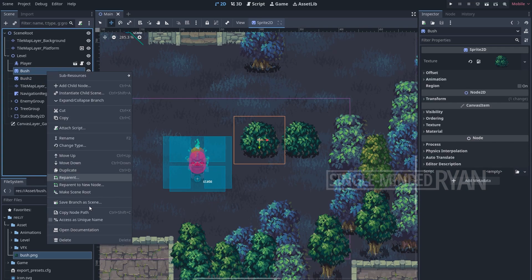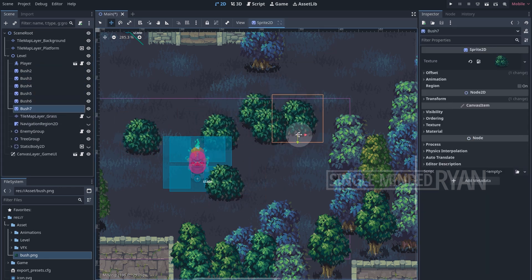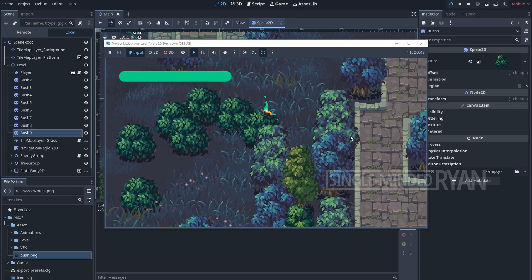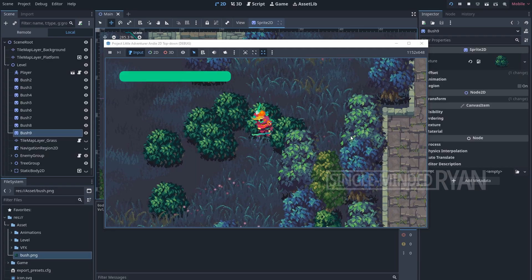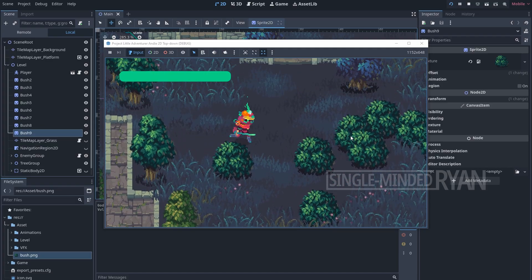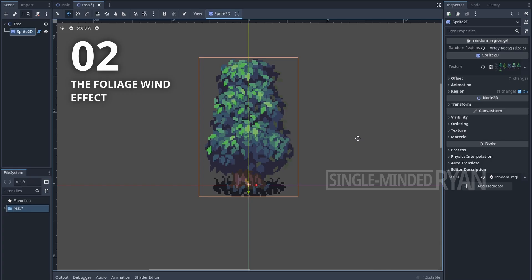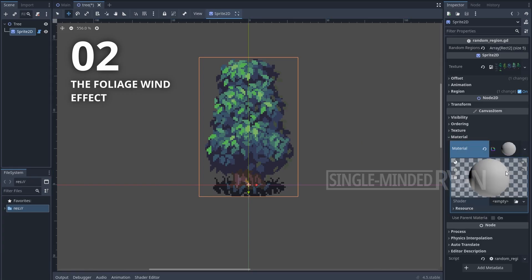Now I hope you understand how Y-sort works in Godot. Let me remove the previous bush node and add more bushes to the scene to test. Next, let's create a new visual shader for the Sprite2D node of the tree.